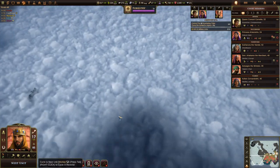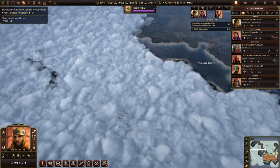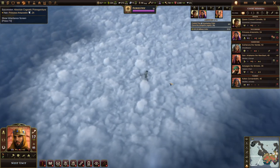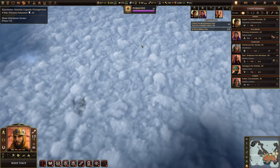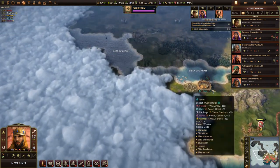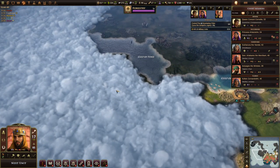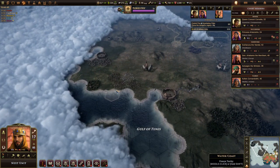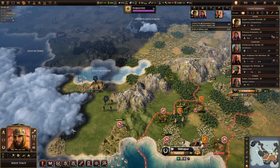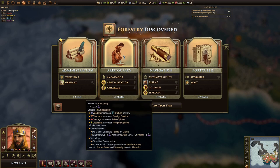I also want to focus at some point on exploring in this direction, because we have almost a quarter of the map still unclear. There might actually be a nation there, or a lot of land or ocean to explore. Either way it's going to be nice to know what's there so we can determine whether to focus on expanding in that direction as well.